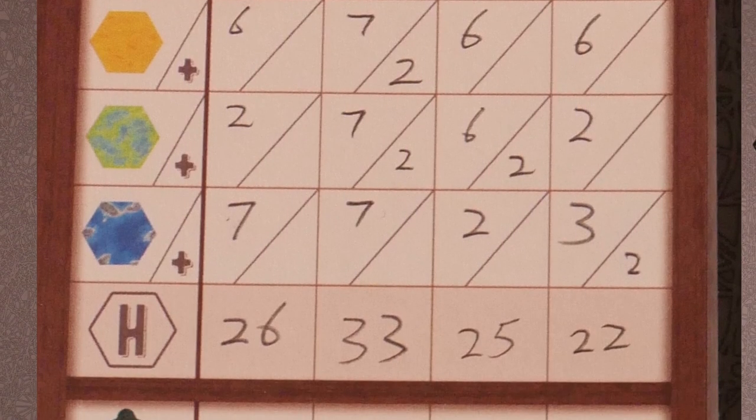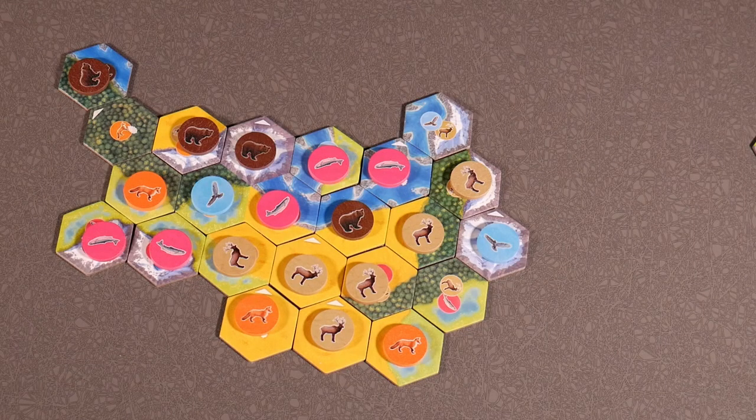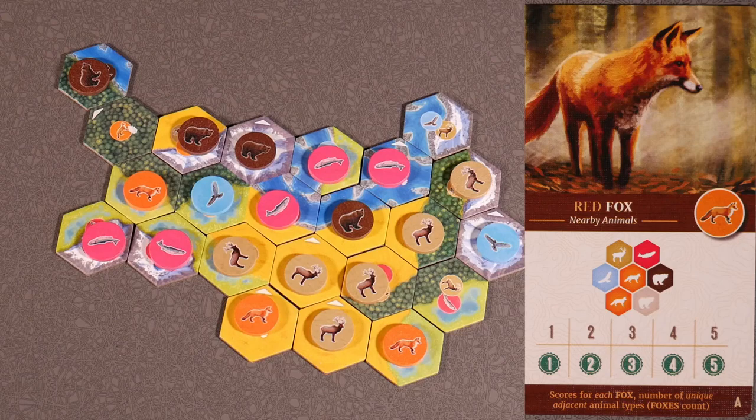Now I'm going to go into a little bit more detail on each of the animal scoring. This section is intended to go over each individual animal. If you already know how to score, this is probably the end of the video for you. We're going to start with the A card of the red fox, which scores for each fox the number of unique adjacent animals — foxes count.